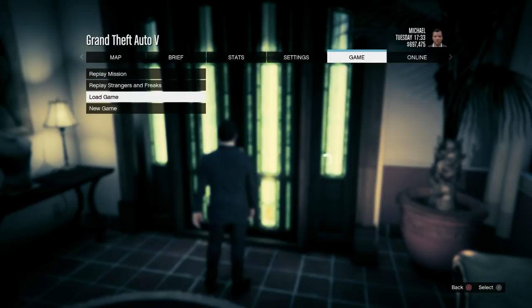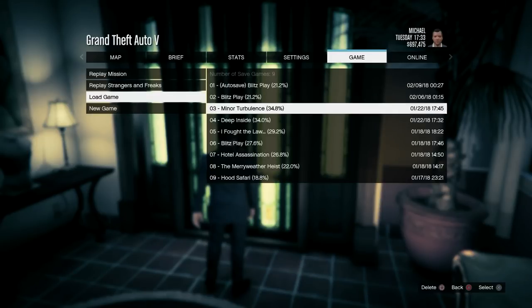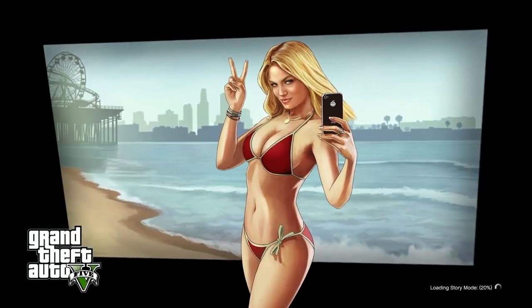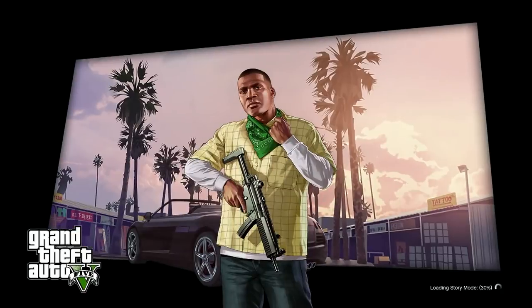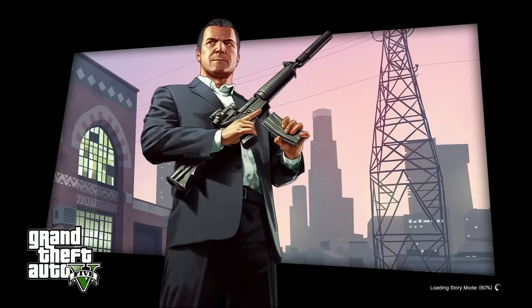So I'm gonna go to Game, Load Game, and you see Minor Turbulence right there — that is the one. I'm gonna load that game save up. That's the game save that I made right after I completed the Minor Turbulence mission, which is about 34% completion in the game. And this is the way that you want to do it.